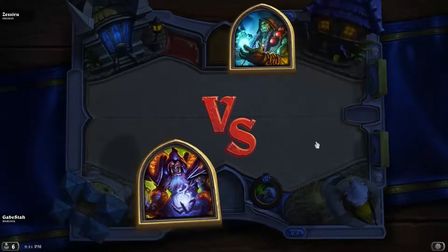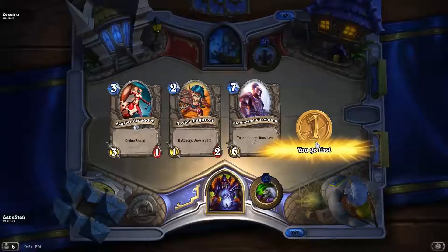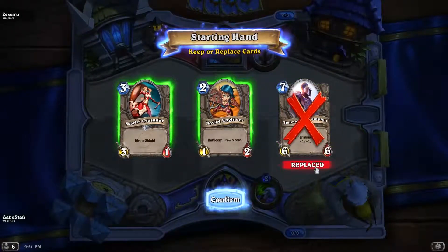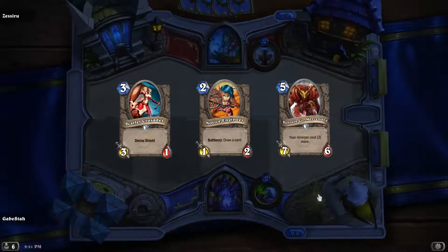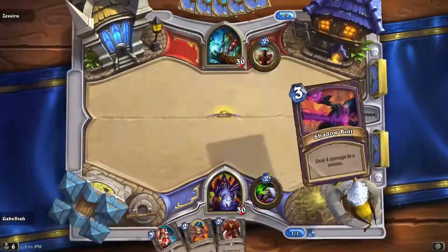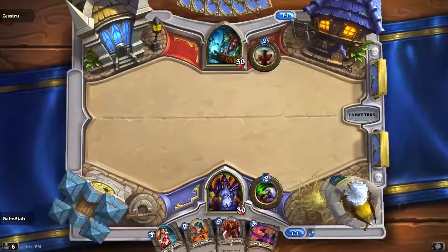Alright, game four against Zesiru. So again we don't have a coin, so we'll drop this. I will keep the two and the three because even though I have a lot of ones, I don't want to risk getting a ton of high-end stuff. This doesn't look like an aggressive draw — this looks like a pretty typical normal control deck draw.